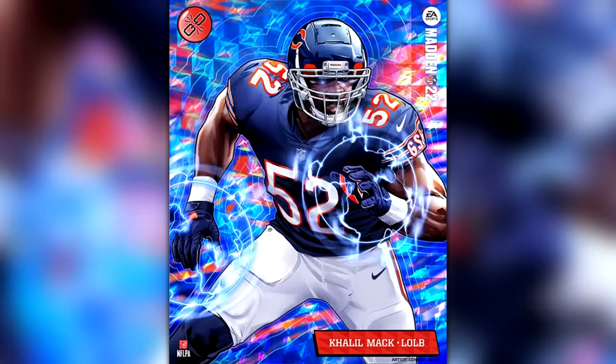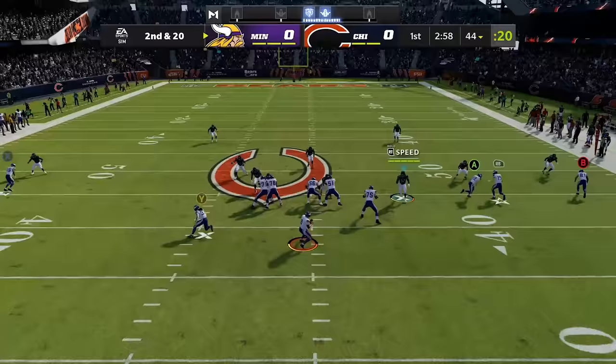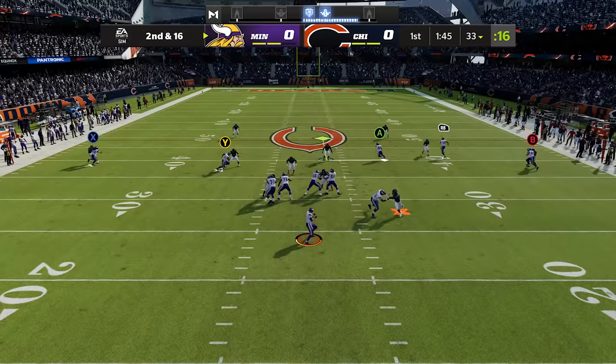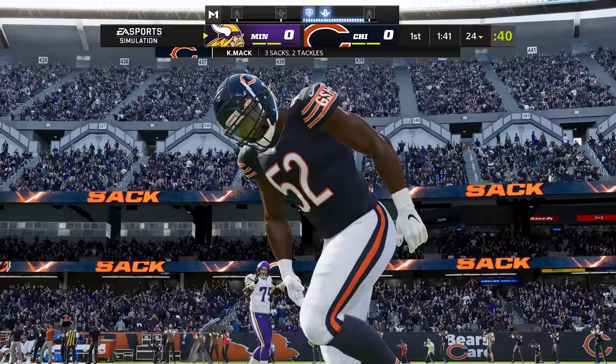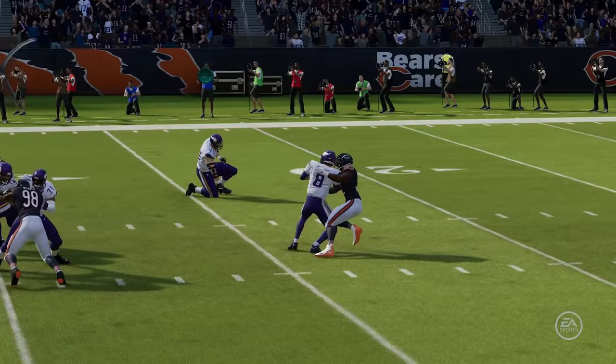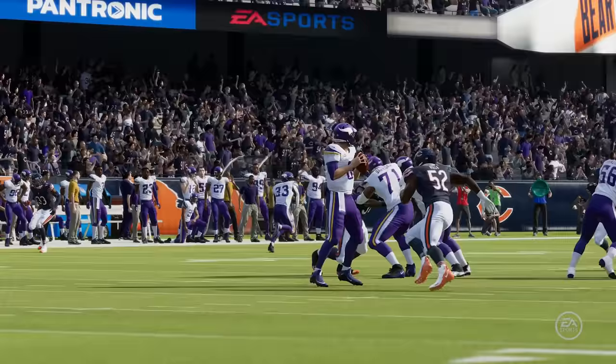Khalil Mack's X-Factor is also Unstoppable Force, so again he's gonna get quicker block shedding while pass rushing, but first he needs two sacks. He's fighting through blocks to get there. Now he's in the zone — look how quick he shakes off the blocker and gets to the QB, throwing him into the dirt. Watch it back in slow-mo: Kirk Cousins never stood a chance, getting hit 10 yards deep in the backfield.